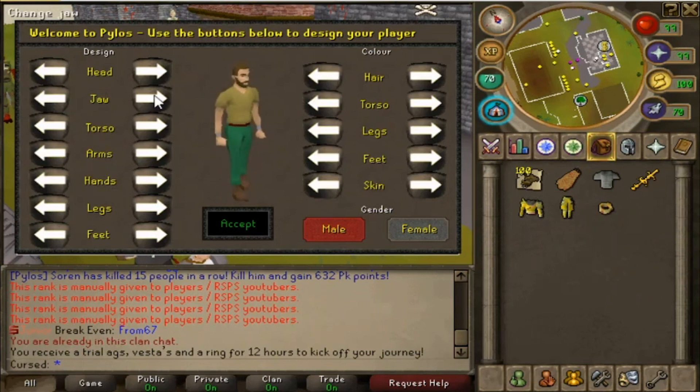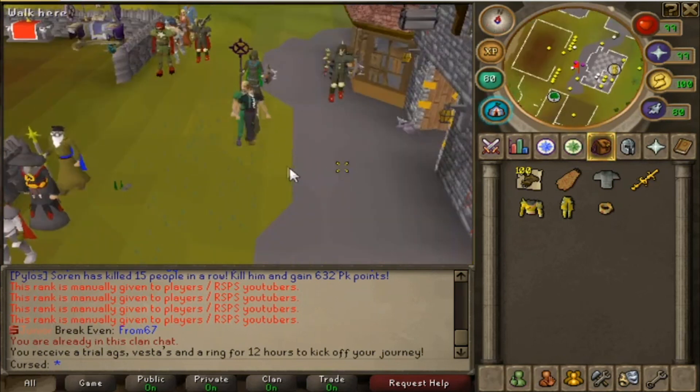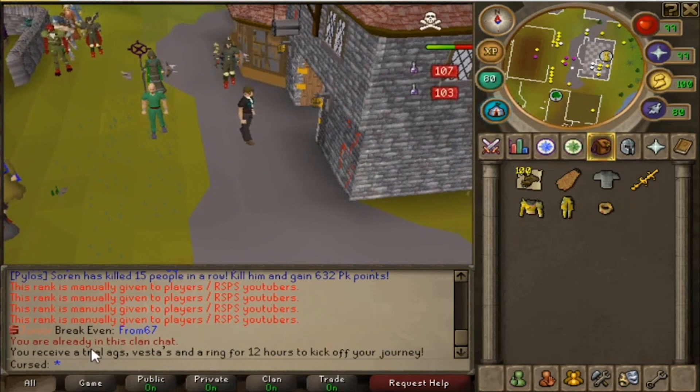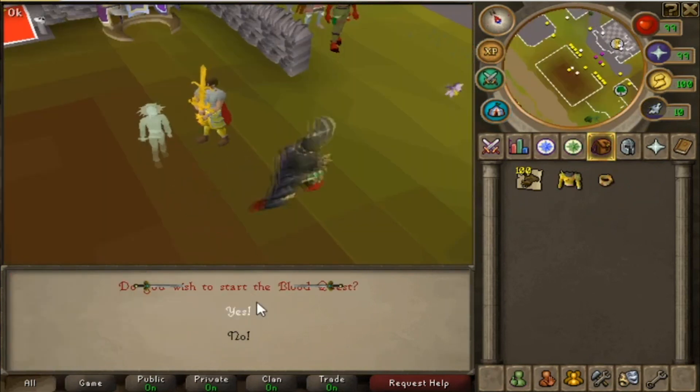Let's make our character. I haven't used these kinds of graphics in a long time. This is the classic Cursed Out look — I haven't memorized it from all the times I've made these outfits. There are more options here which is different. Black shoes — I'll take those. Alright, Cursed Out signing in, friends — let's get started.